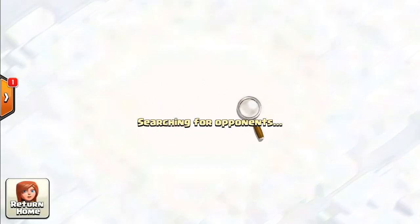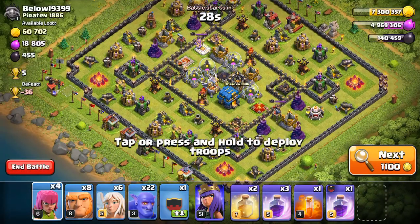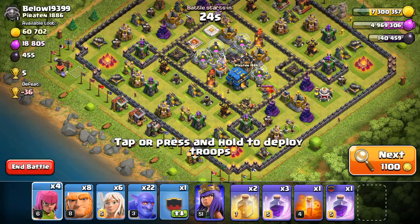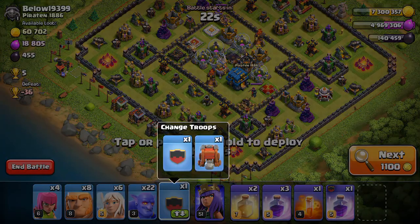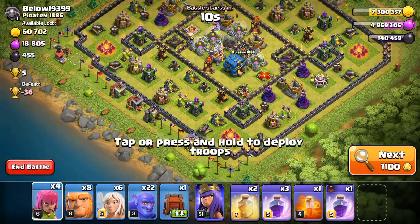All right, TH12. As you can see, this is right now set to clan castle — it can be toggled between wall wrecker deployment and clan castle deployment. We're going to select the wall wrecker here and start the attack.